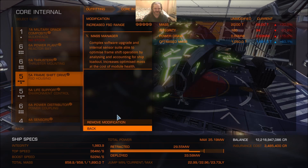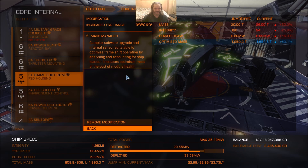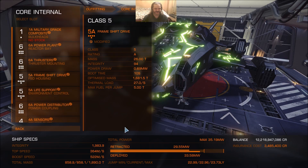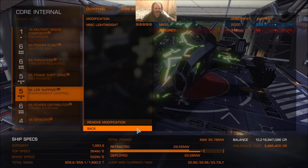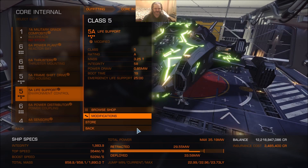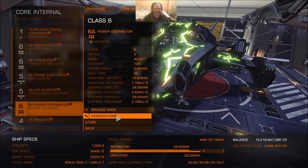Frame shift drive — modding this really isn't very important for me. The system I'm in is where this ship stays. Increased range with Mass Manager, no surprises there. Life support is lightweight, just to improve speed and manoeuvrability a touch. If you're going after scouts this is fine, but if you're going after interceptors I would not fit this mod. Power distributor: weapon focus grade 5 with superconduits. And then finally the sensors: lightweight scanner to grade 5. When you're going up against Thargoids, long range is an absolute waste of time because they're never that far away from you.